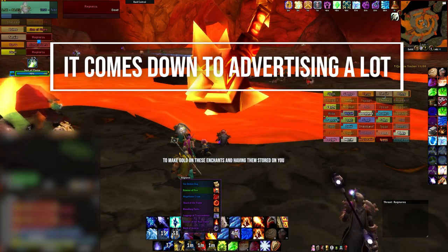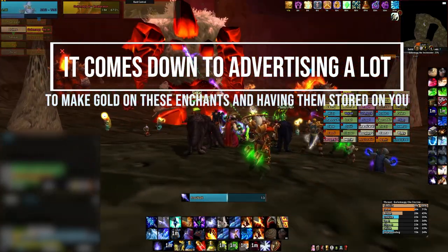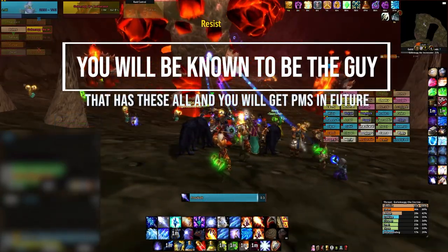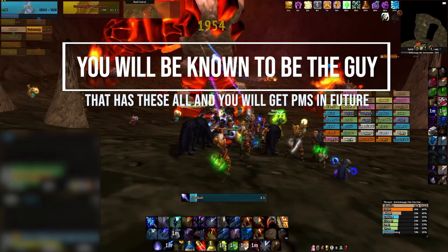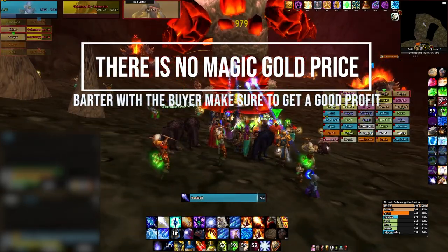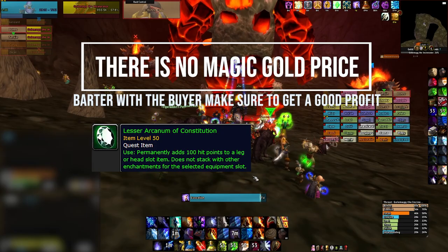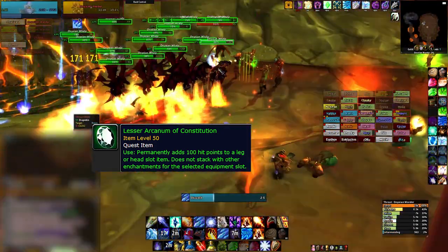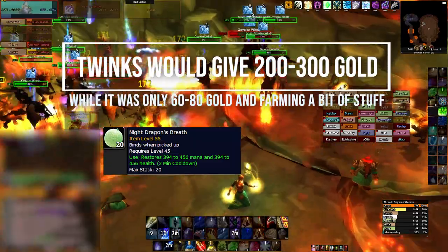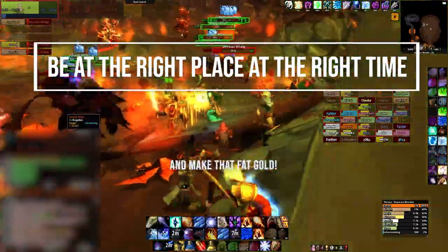It comes down to advertising a lot to make gold in Season of Mastery and having these on you. Prepare now and have these in your bank — this can be a great gold farm. And believe me, as soon as someone wants this enchant and you are known to have it, they will just tell others: go check out that guy, he sells all of the enchants. Just have some patience and have them ready. You can always bargain with a buyer — there is no magic gold price per enchant, do what you feel is best. I remember at one point having the 100 HP enchant in my bank already for tanks in WoW Classic, and there were even level 19 twinks wanting to buy it. They would give me like 200 to 300 gold while it only cost me 60 to 80 gold and some effort finding the Knight's Dragon's Breath. This is how I first discovered the power of Librams and enchants.